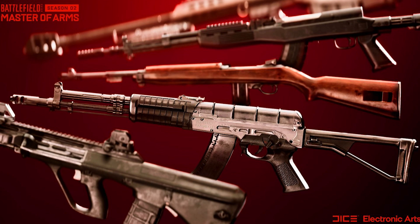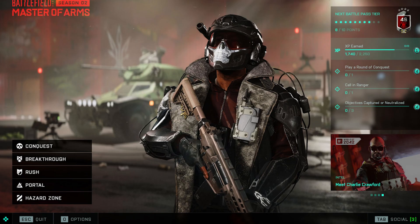Two new fault weapons for this season: the M16 and the M60. They've also improved the home menu — you can now see all of the modes available right there on one screen, making it easier to select and play whichever mode you want. Rush is also staying as a permanent game mode, which is great.